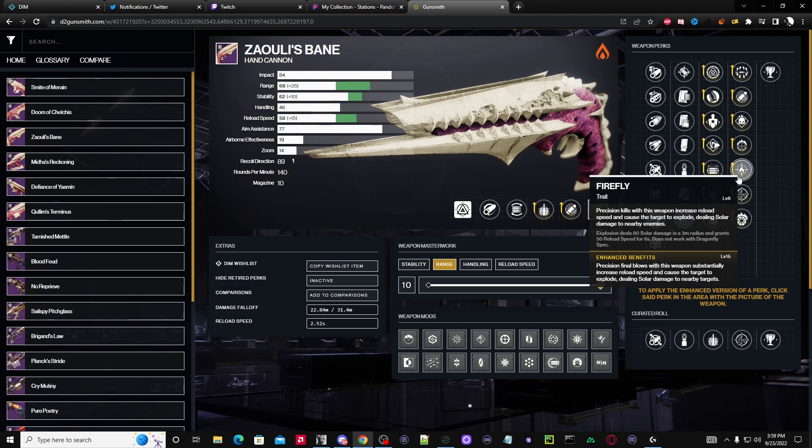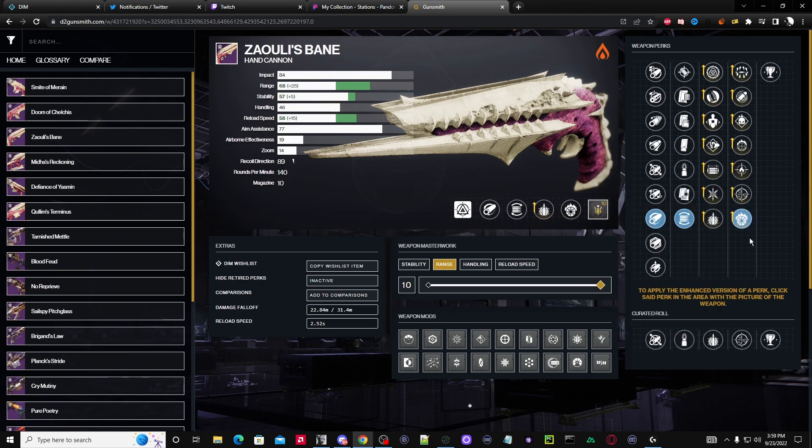The question is: do you want Incandescent or Firefly? They're both really nice. If I go into a Nightfall with a solar burn I may just use Firefly because it procs a lot. Incandescent — if you defeat a target, it spreads scorch to others nearby, and scorch stacks. If you're running a solar subclass, this works really well together, so having Incandescent here is much better than having Firefly.